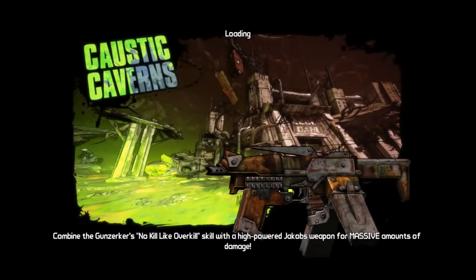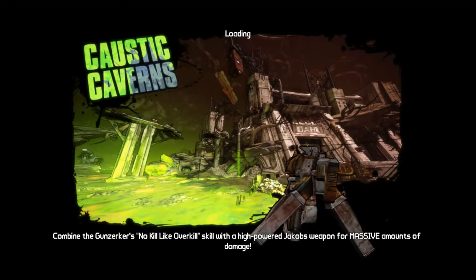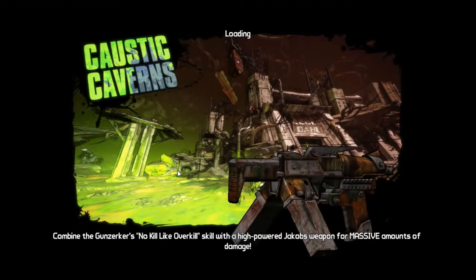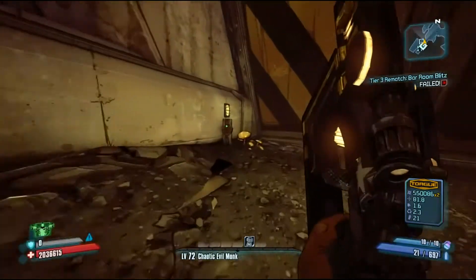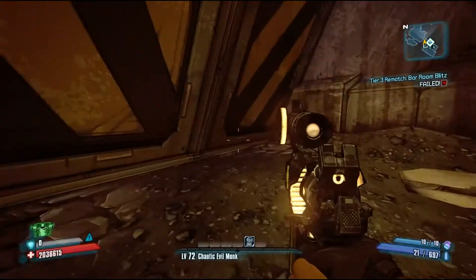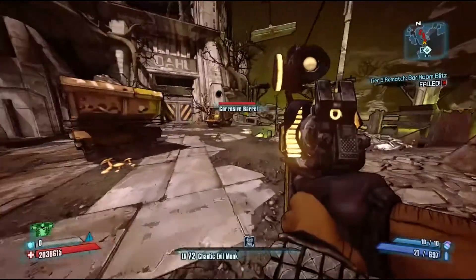Hello, we're going to go for the Longbow sniper rifle, the legendary sniper rifle. To get it, you will have to kill a Badass Creeper. This is an easter egg for Minecraft, and I want to show you how to get this legendary in Borderlands 2.